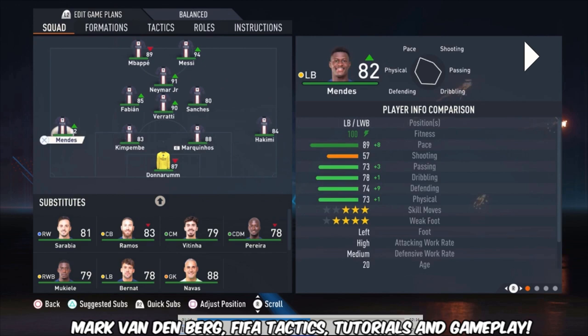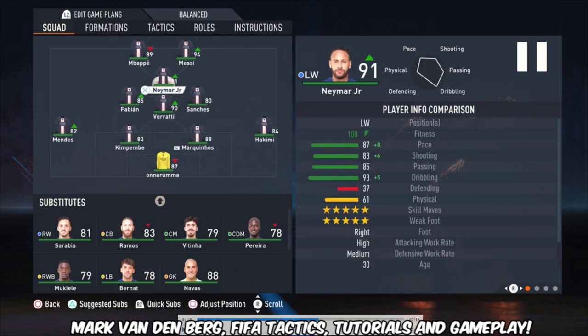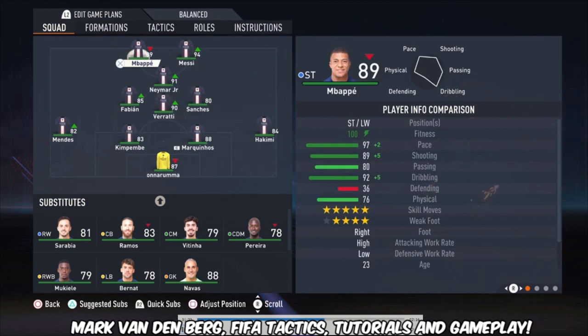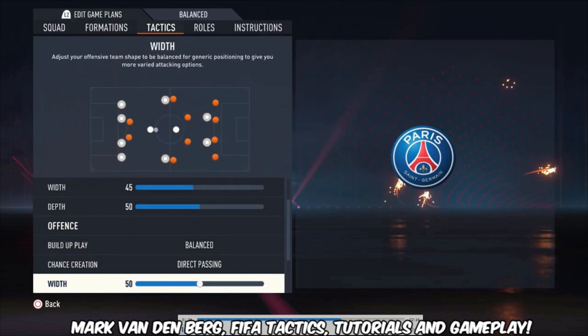Then we have three central midfielders: Sanchez, Verratti, and Fabian. The central attacking midfielder is Neymar, and we're playing with two strikers — Messi and Mbappe of course. The defensive style is balanced, with a width of 45 and a depth of 50.